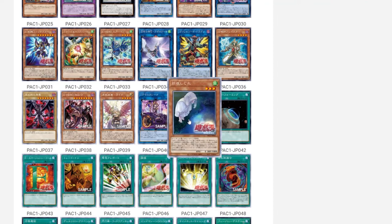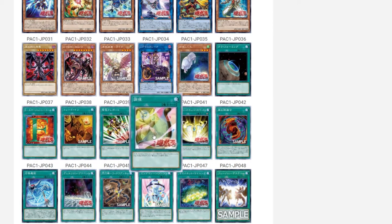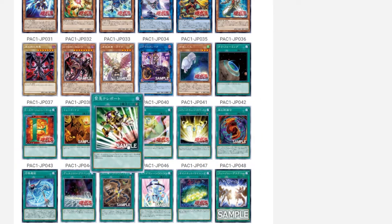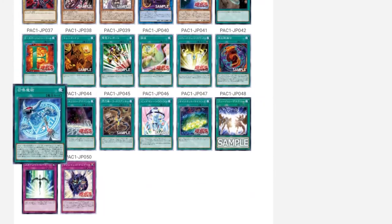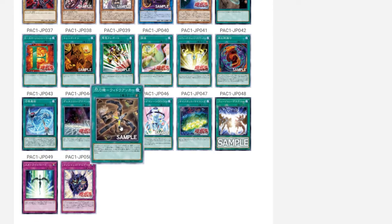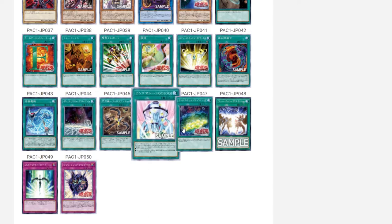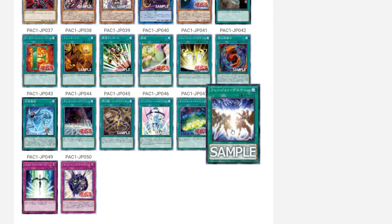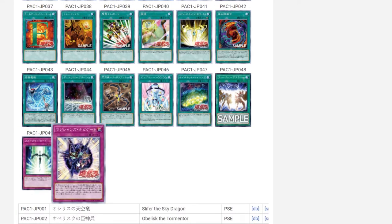We have Ghost Belle & Haunted Mansion in moonlit prismatic. We have Terraforming non-prismatic, E-Call, E-Tally, Trade-In, Tuning, Sea Stealth Attack, Tactics, and Red-Eyes Fusion — all in prismatic. These are really staple cards and are going to be chased if you want to max out on them. Next is Invocation non-prismatic, Duelist Alliance prismatic, The Anchor prismatic, Bingo Machine Go Go, and Sinister Mining — all prismatic reprints. We also have Destiny Fusion non-prismatic, Starlight Road non-prismatic, and finally Magician Navigation in prismatic, which will be a chase card for Dark Magician players.